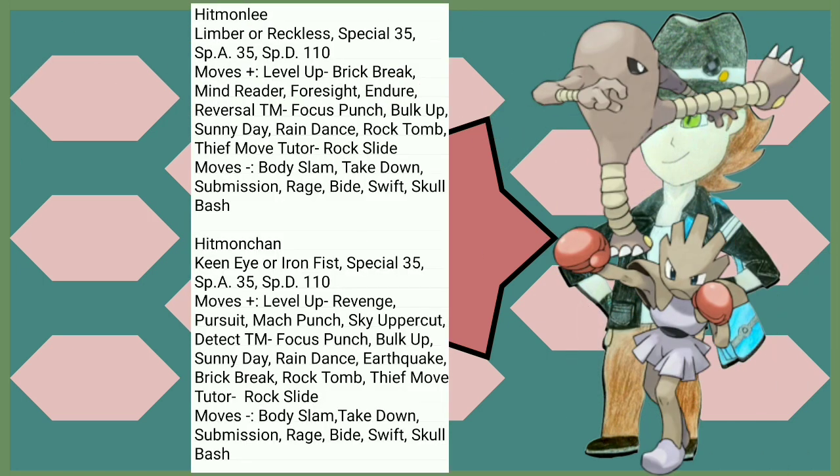If you want to talk about the biggest winners in the entire region, it'll be Hitmonlee and Hitmonchan. Hitmonlee gets Limber and Reckless — no paralysis, extra damage on High Jump Kick — and the biggest Special Defense buff ever, plus great Fighting stats. Hitmonchan is one of my favorite Pokémon — Keen Eye and Iron Fist are okay. Keen Eye for Sand Attack, Iron Fist for punching moves, the beautiful Special Defense buff, and so many Fighting type moves. Mach Punch is really helpful, Brick Break, Earthquake, Earthquake, and Rock Slide too! This Hitmonchan gets everything.